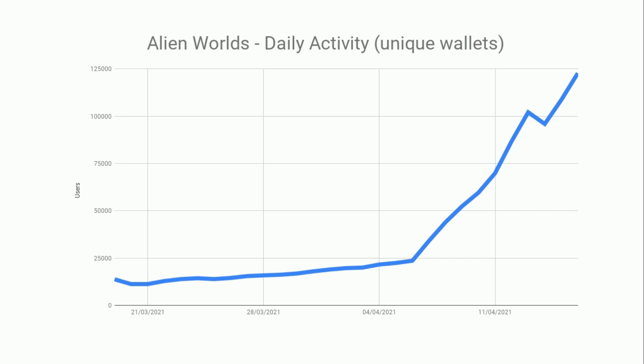This is from DappRadar — the data is from DappRadar — and this is the daily active unique wallets. So this is basically for every 24-hour period, how many unique wallets are interacting with the smart contracts in the game. We can't say that's users because you could obviously have multiple wallets. What's been really interesting about Alien Worlds is it's an idle game, so it's sort of very boring as a game at the moment.